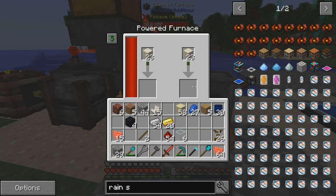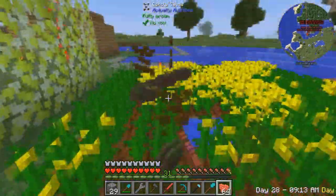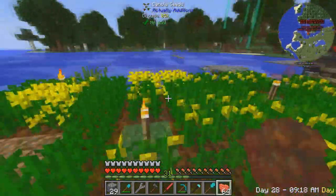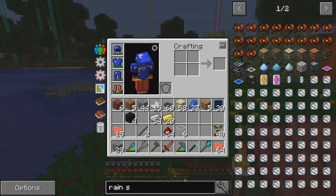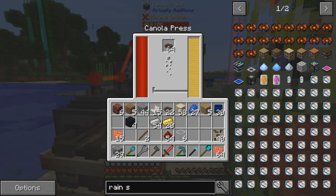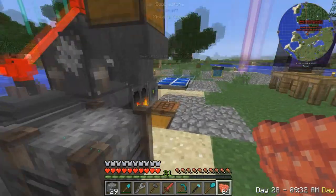Now we have to smelt this into clear glass. Oh my gosh, this is a lot of canola! 60 canola - oh my gosh! Plus there's already more in here. We have infinite power right now.